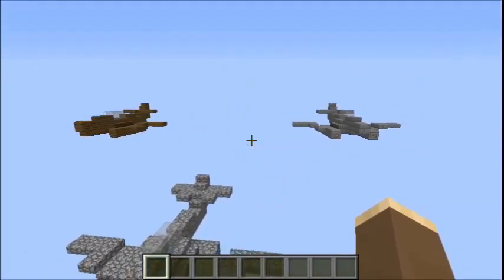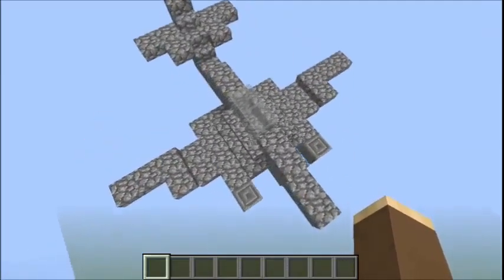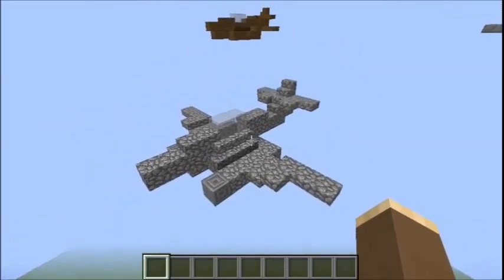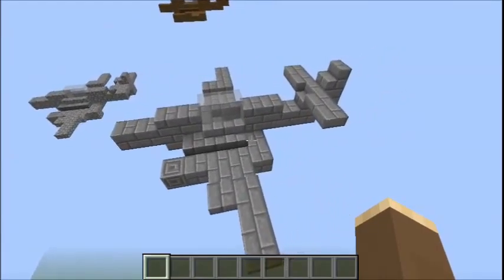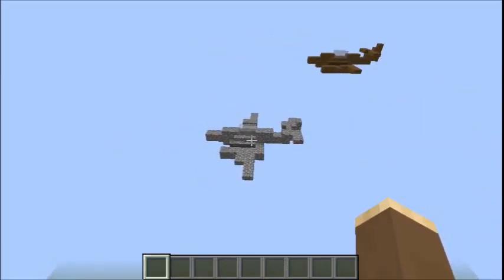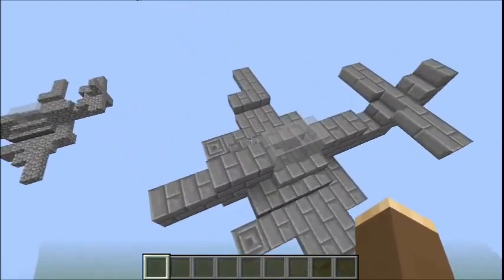We've got three camouflage tones — these are all the same aircraft, they're not variants. We've got this sort of grey textured camouflage, semi-historical, then the standard grey camouflage, semi-historical. I've looked on images on Google and that's quite close to the historical camouflage, and so's that, but they're not quite perfect — that's why I say semi-historical.